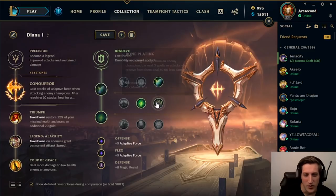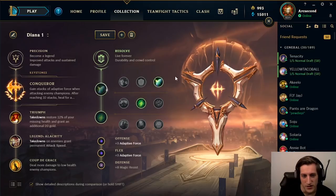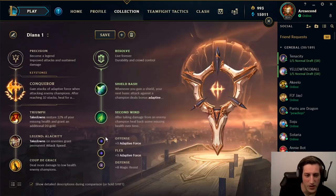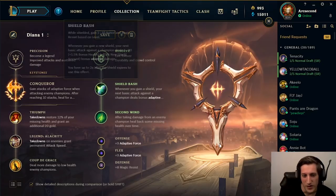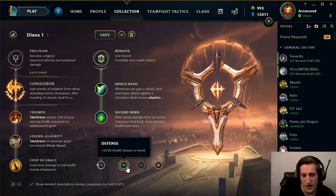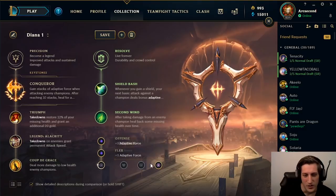If you're against a champion where you really can't proc Bone Plating well — like Fizz — you can take Bone Plating instead, but Second Wind is always consistent and really good. For the stat shards, you still want double adaptive. With Conqueror, if you have a couple of stacks you can still two-shot the range creeps at level 5 with the extra AP applied to your Q. Lastly, take armor or health based on the matchup — armor is generally better. The scaling shard is not as good, especially with her early game now.